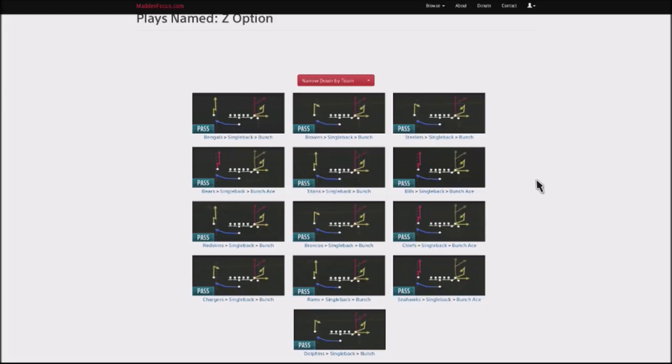You can find this play in the Bengals, Browns, Steelers, Bears, Titans, Bills, Redskins, Broncos, Chiefs, Seahawks, Rams, Chargers, and Dolphins. The great thing about this is it's a single back formation, and most of these single back sets actually have a quick toss that you can throw into your scheme, so it really gives you a lot of flexibility.